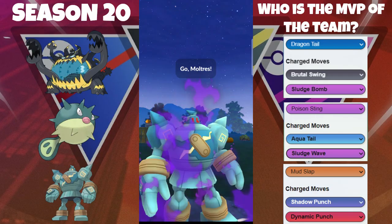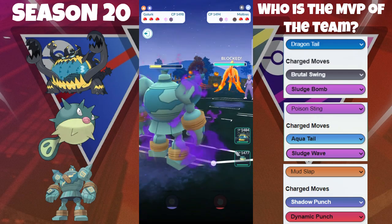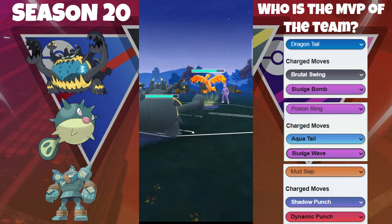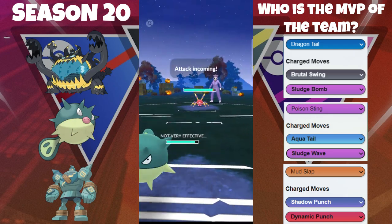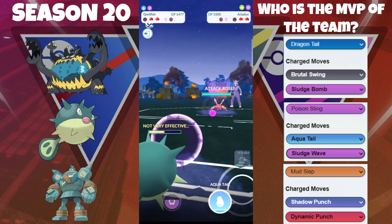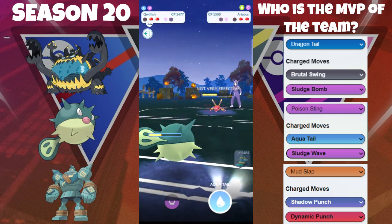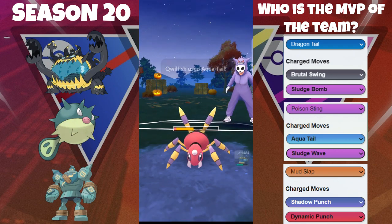Now we have an opportunity to win this switch — we are going to be able to shield that Earthquake correctly. Moltres decides to come back in; we're going to fire off the Dynamic Punch. They decide to shield, so we go into our Guzzlord. Guzzlord is going to have to think about shielding but we're going to let it go — ends up only being the Engine Power. They go into their Aredos and we match them with our Quillfish. Trailblaze does get used, good neutral damage, and then we fire off this Aqua Tail — doesn't quite get them to half health but applies a lot of pressure.